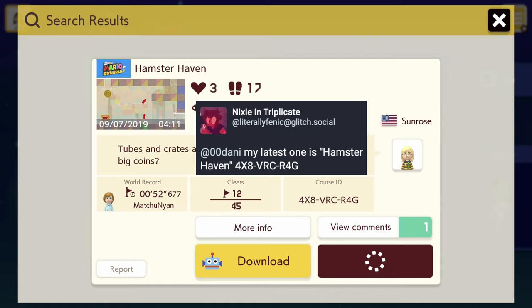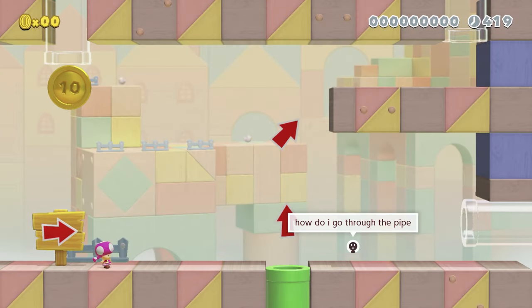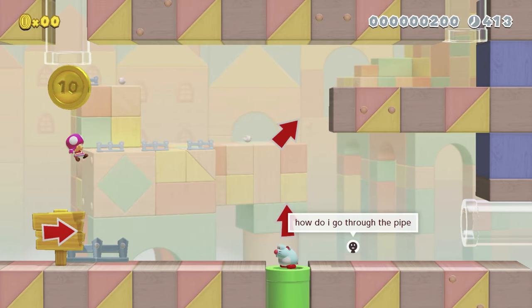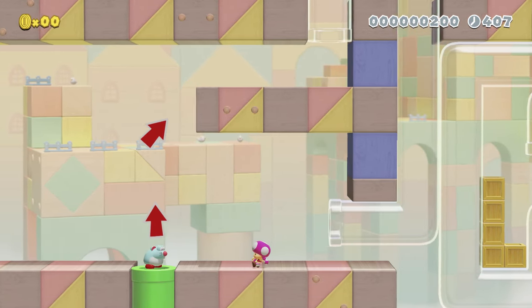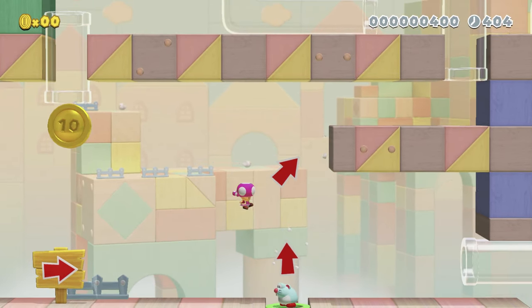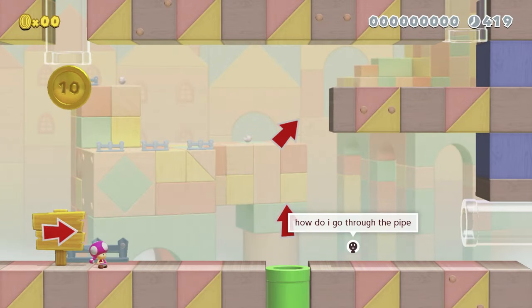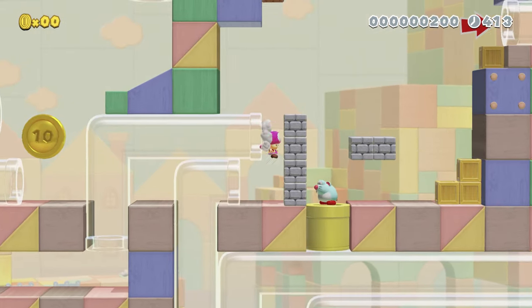It doesn't tell you what the completion requirements are on this screen. I'm guessing I need to get all five big coins to complete the level, generally from that description. I forgot to close that. So here we go, we'll see how her level goes. Lots of hamster. Someone asks how do you go through the pipe — you can't go through a pipe that's in mid-air. I think I have to go this way first, and then I'll go up where the arrows are showing. I'm going through this pipe.